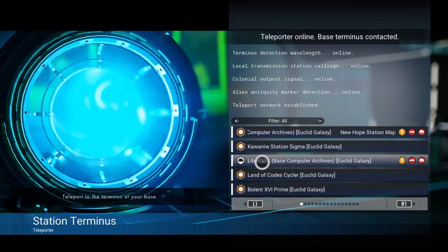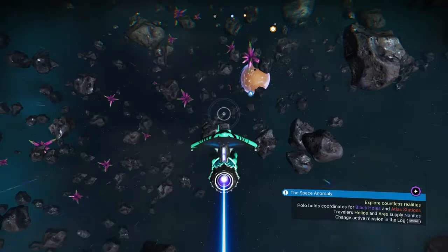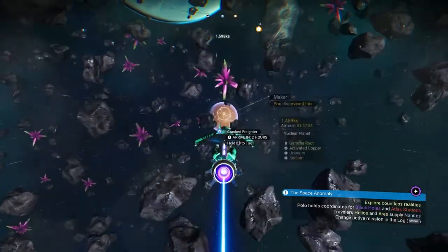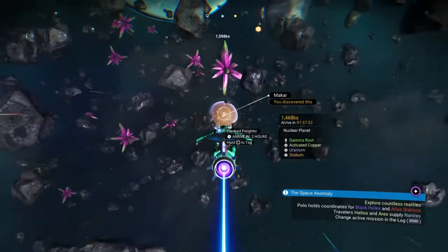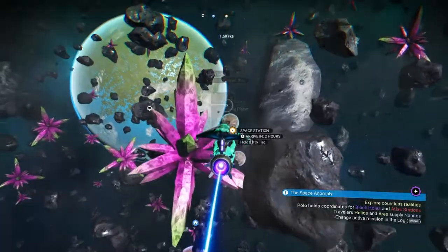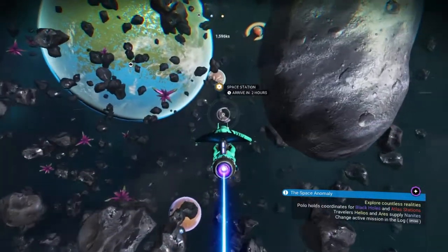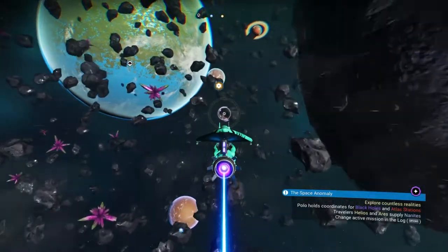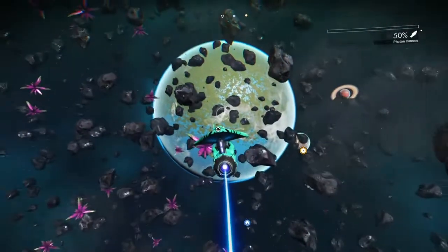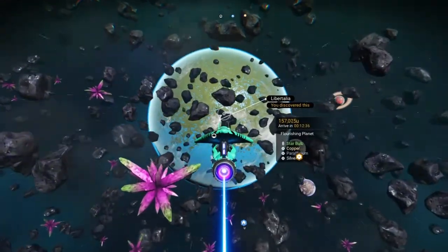The first one I'm gonna go to is a flourishing planet. Once you're flying into a new solar system, the first thing you're gonna want to do is scan each planet. You're gonna have planets that are nuclear or barren, so you're looking for something at least a little promising in the description, and you're also trying to avoid planets with high sentinel activity. My planet in particular I found by scanning — it said flourishing and has no description of sentinels at all.